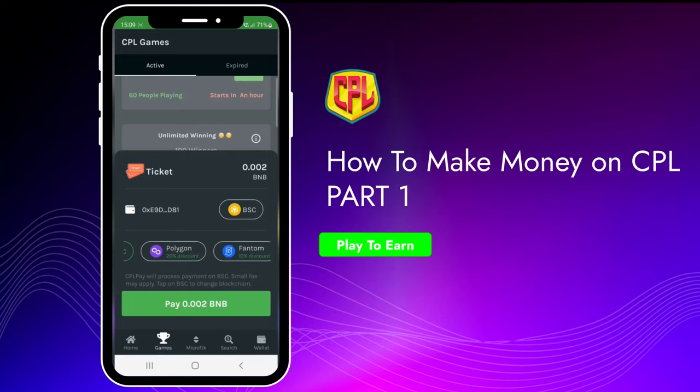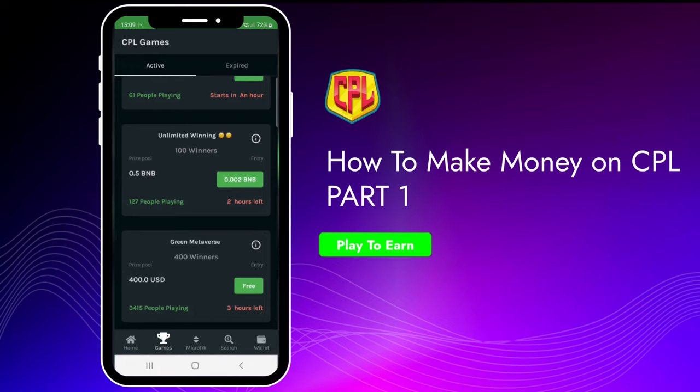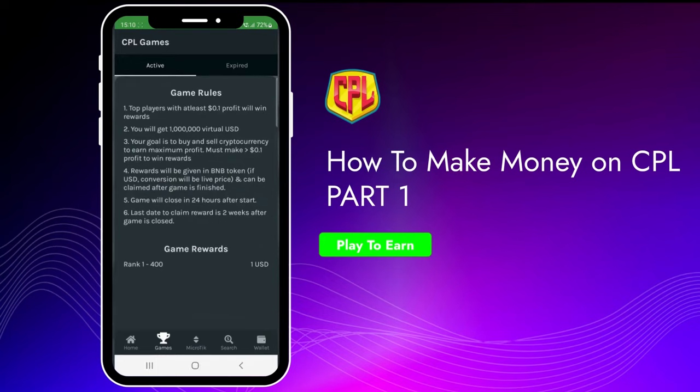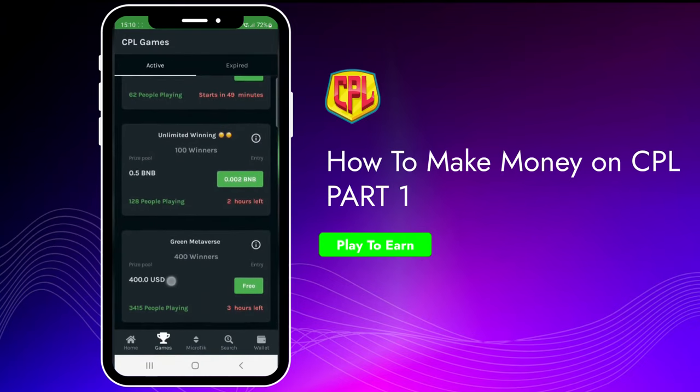Pro tip number one: try buying a ticket on the Polygon chain as it is currently the cheapest among all chains. Now, you should obviously play the free game since it's free. If you take the right call to buy or sell the right token and make high profits, you win one USD at the end of the game. However, the free game always has a high number of participants — at least 3,000 to 5,000 players each day — so the chances of being in the top ranks are as low as 10%, since only 400 to 500 winners are rewarded.